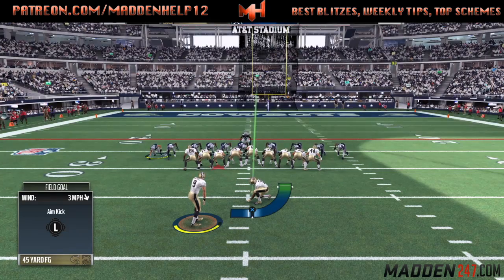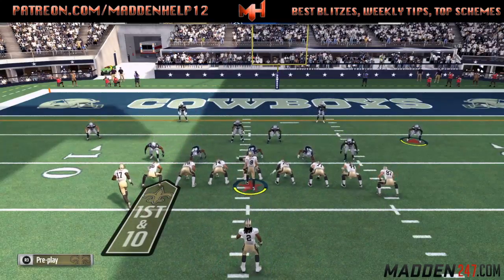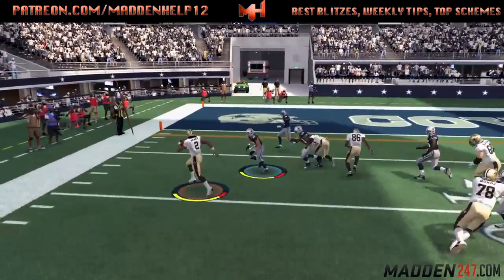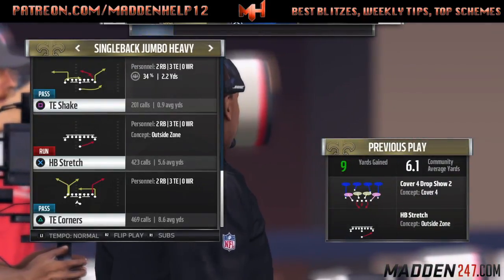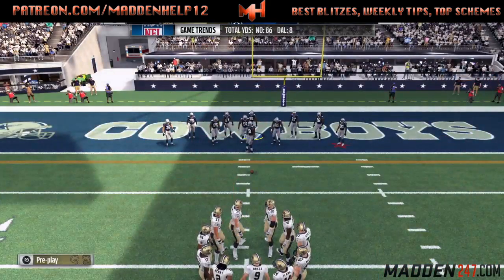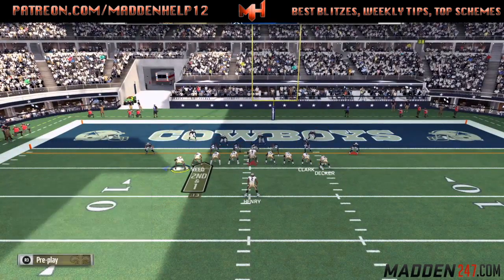After he gets the ball back, we get another turnover — I believe it was a fumble. We get the ball back on the 10-yard line, still in Jumbo Heavy, running the halfback stretch. Going to click block Jeffrey so he can go and block the corner. You can see you get a seal from Jeffrey, and then Reed goes and blocks the other guy, so we get down to the three-yard line. From the three-yard line we can run the two-point tight end shake money play, but we audible to the halfback dive and motion Alshon Jeffrey in just to see if he has run defense on goal line.